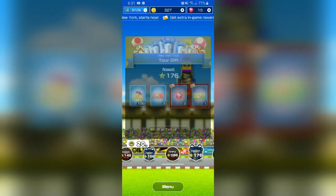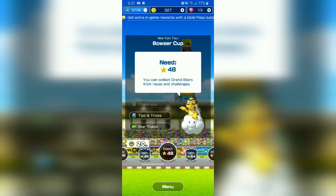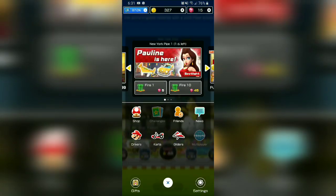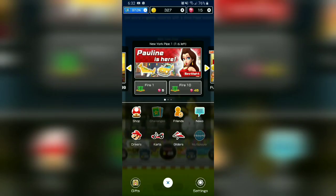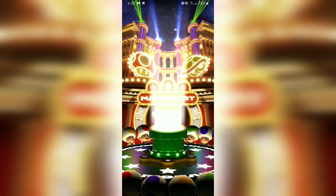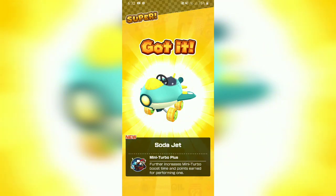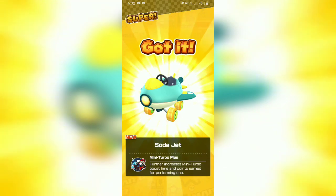So yeah, it's going to be a cool game. We're already at the Yoshi Cup — I think there's just a couple more to go. I'm going to open up... Could Mario send me any gifts? No, okay — there's nothing here. I'm going to go ahead and open up a pipe. Fire it off — here we go. 3... 2... 1... Hey, we got the Soda Jet! Mini Turbo Plus — further increases your Mini Turbo boost and points earned by performing one.